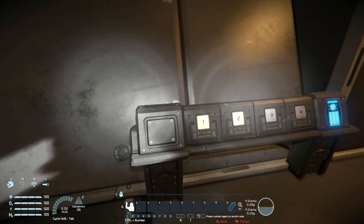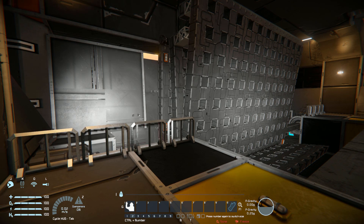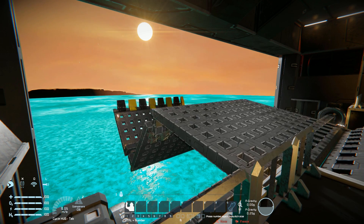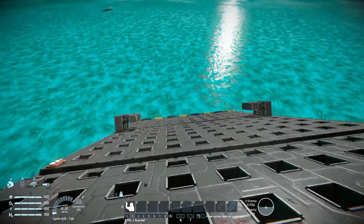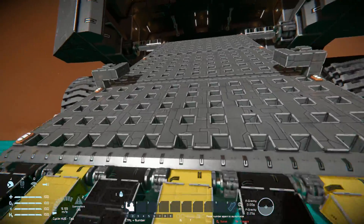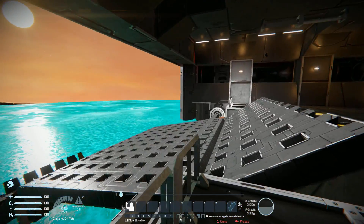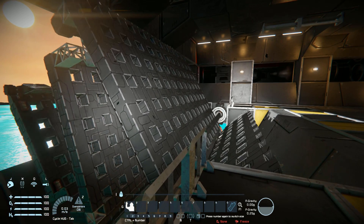So over here, if I bring up my HUD, we have got a few options. Pressing this button is going to deploy the ramp, and out pops this other ramp to allow you to smoothly get your vehicles in and out. So now I can just run down this — it's all lovely. To close it up we have to press the second button, so pressing that will retract the inner ramp and then close up the outer shell.